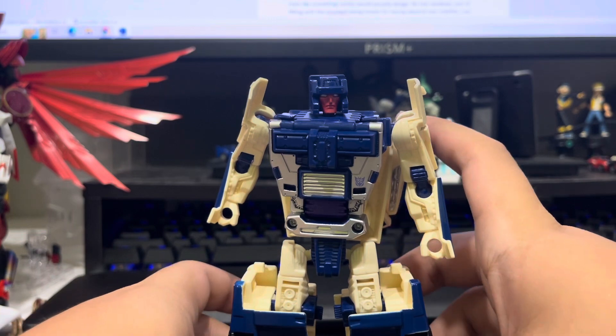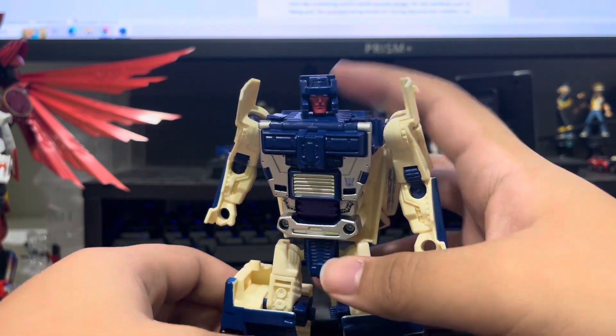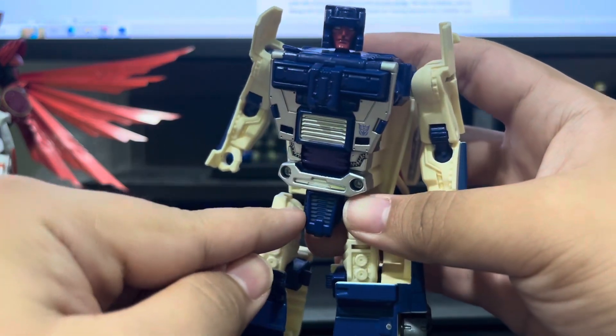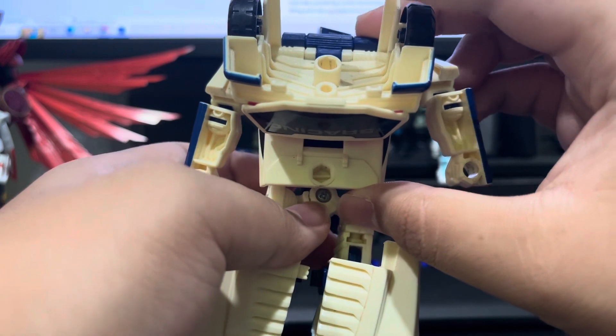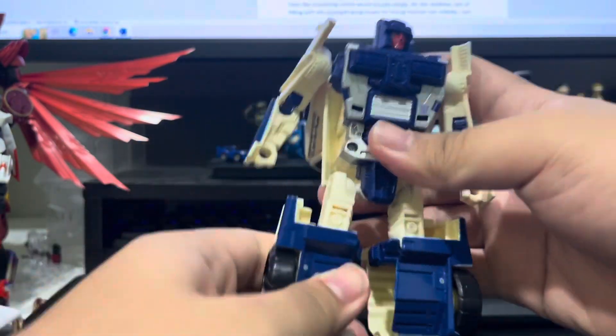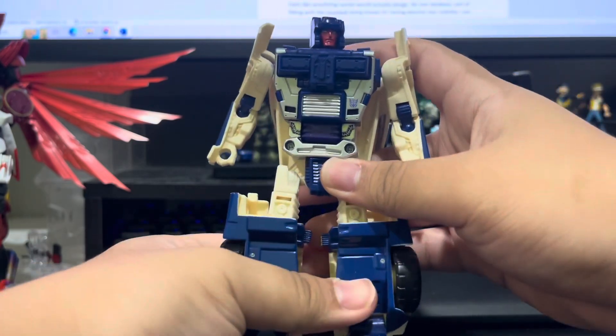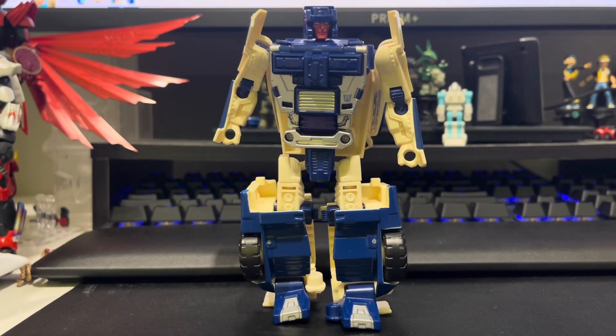I have other problems with these legs — due to transformation, posing them is a hazard because these ball joints are tighter than the transformation joint. So sometimes, after you transform him and try to adjust the legs and press him down, his legs will snap together and he looks like he needs to wee, or like he's having an anxiety attack — which is fitting for the guy called Breakdown.